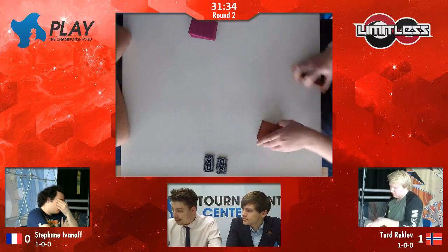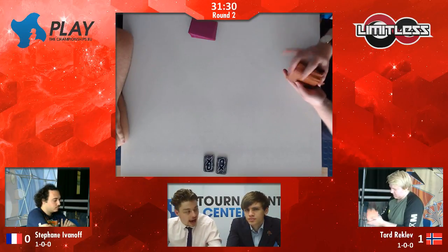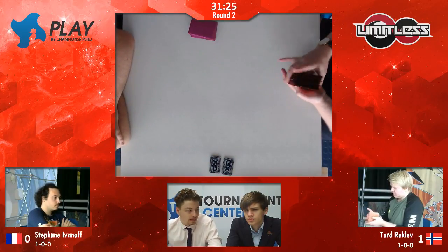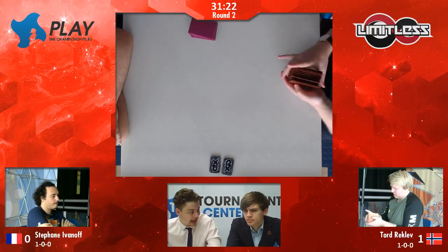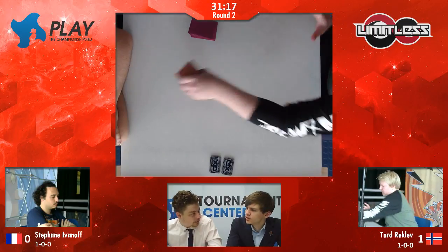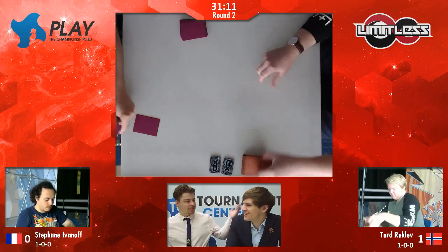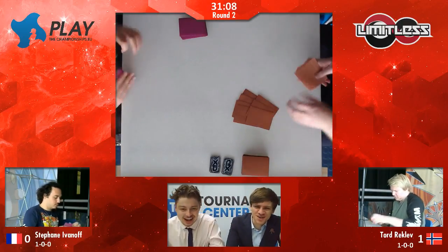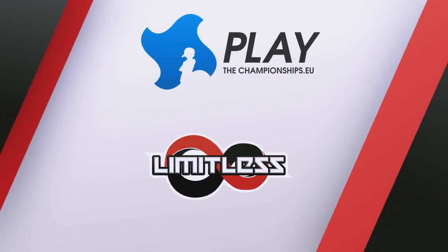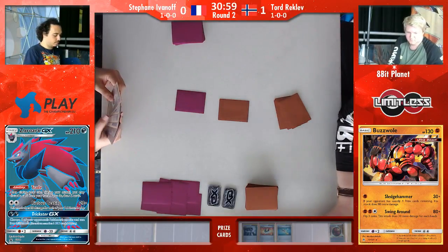We can't underestimate the power of Absorption GX with the elixirs in there as well. Three energy, 40 damage for each prize your opponent still has left — that's without damage modifiers. So being able to do up to 310 damage with your GX attack if your opponent has six prize cards left is insane. Tord being able to do that with the Buzzwole GX if he does start it — so it's not even a bad starter. But as we said, he's a very smart player. He's going to know he doesn't need to bench those GXs late in the game.